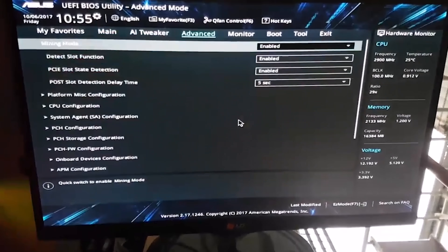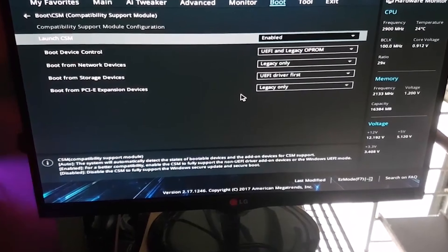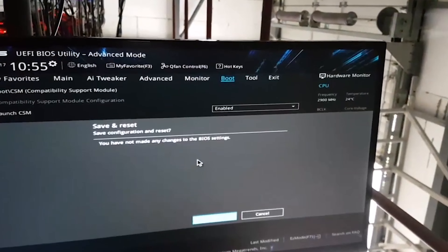We have mining cards coming in — we have the RX 470, the P106-90s and 100s. They should show up Monday or Tuesday this next week and we will give that a try.